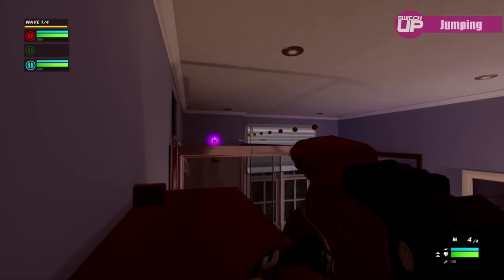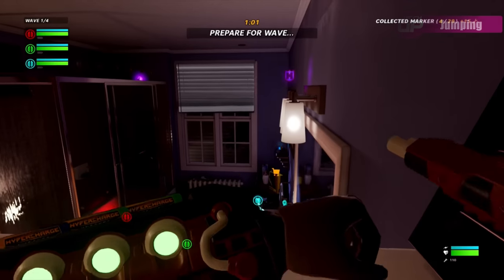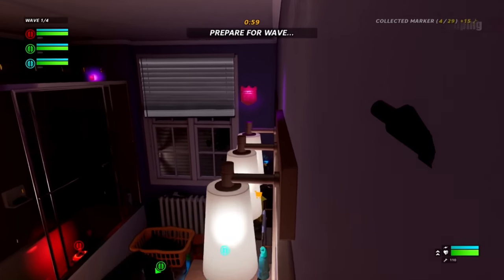Holding down the jump button, like in many games, will keep you going further. And when you reach a ledge, if you're not holding the button still it won't pull you up, so you've got to make sure you're still holding that button down all the way.